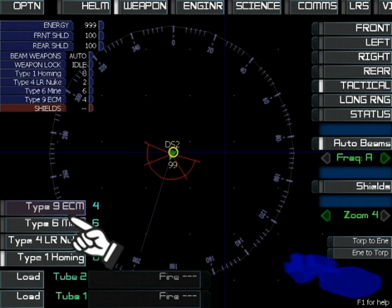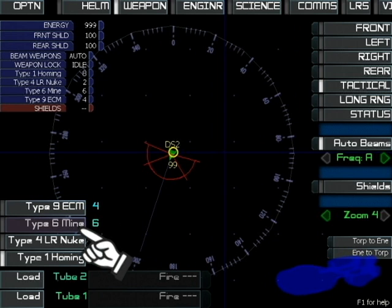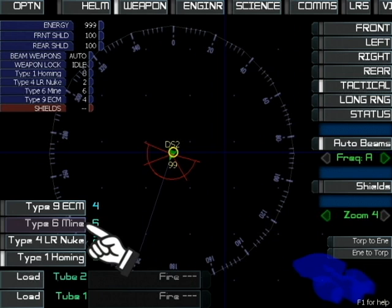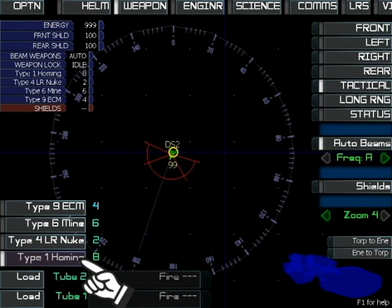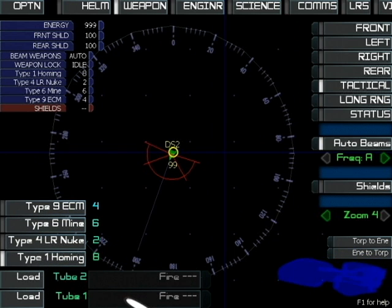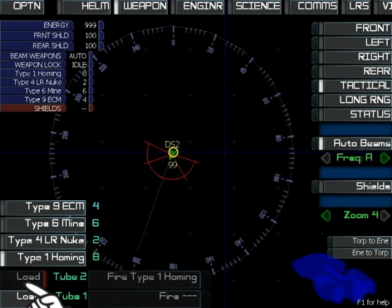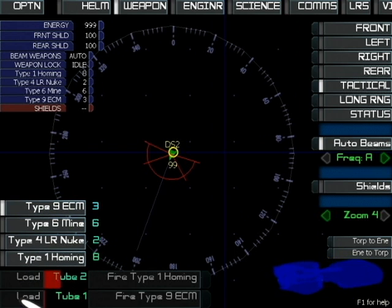The Artemis carries four types of torpedoes. ECM damages the shields of enemies. Mines fall behind the ship and have a powerful blast radius. The nuke is a homing torpedo with the deadly warhead of a mine. Type 1 homing are the common simple torpedoes at your disposal. Choose which torpedo you want and then choose a tube to load it into. Once the red bars are filled, the torpedoes are in the tubes and ready to be fired.